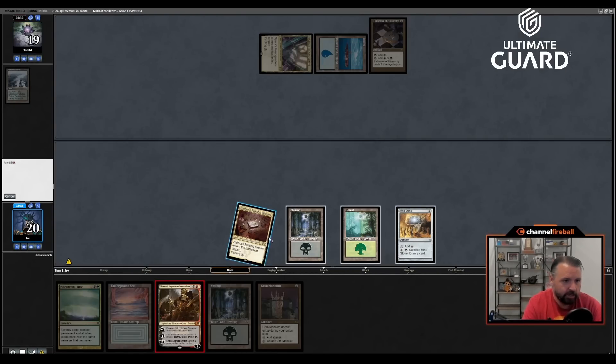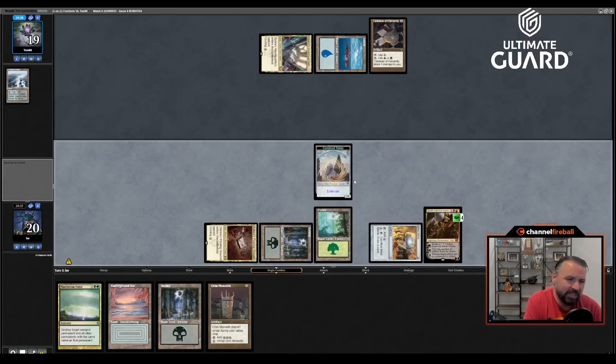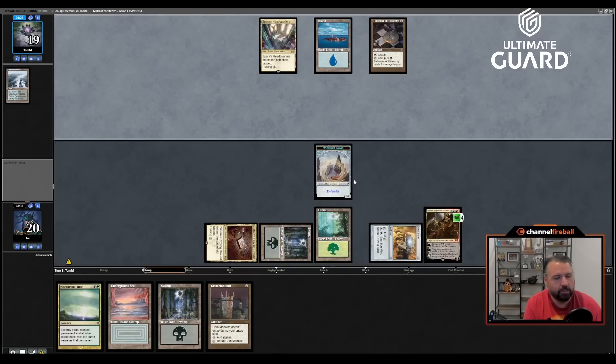I think I'll just play Reanimate and plus-one it. I could sac Mind Stone to kill the Talisman, but I have Maelstrom Pulse in hand — if Tom plays another threat this turn I can Pulse it, so I don't really care if he gets to use the Talisman mana. I really don't want to sac Mind Stone because I've only drawn land and Grim Monolith so far. I need Mind Stone to find action. Next turn Reanimate is coming after it though — I'll sac the construct to kill the Talisman, and maybe I get to Pulse something on the way.